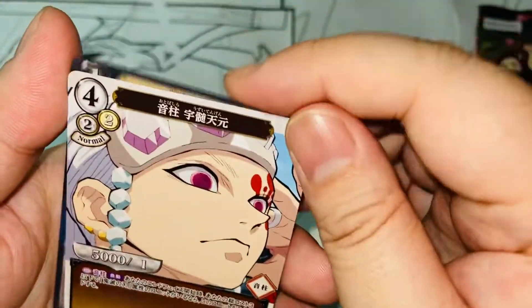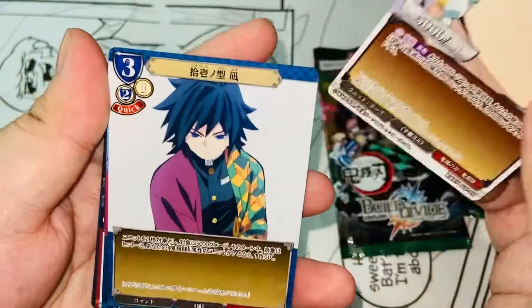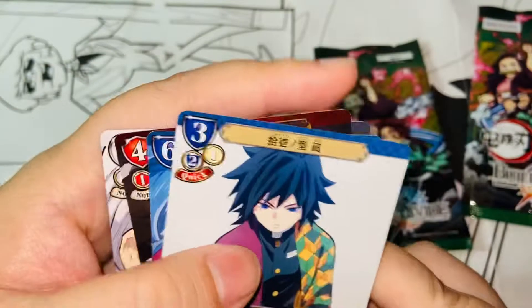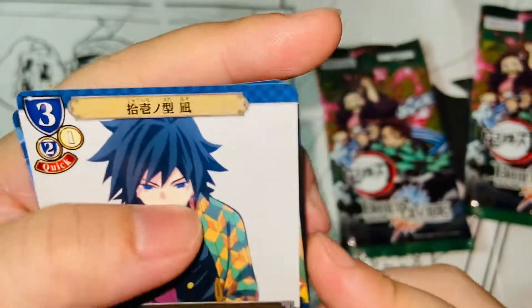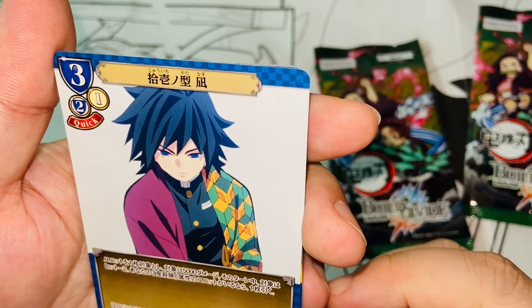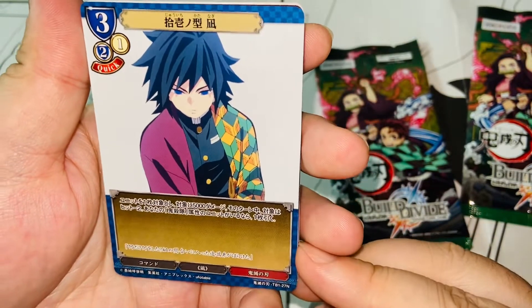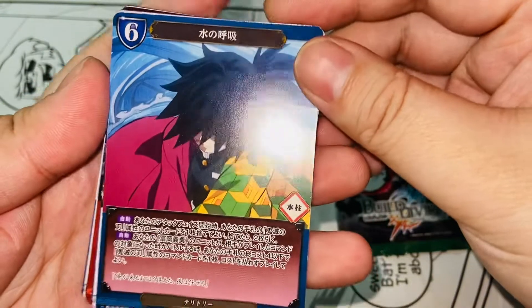Next, we have Uzui Tengen — non-holo as well. Next, this doesn't seem to be a character card — it looks like a supporting card. It says Shichi-no-kata, one of the water breathing techniques, technique eleven. I'm not sure how to play these cards — I'll probably need to do some research. Again non-holo. Next one — Kamino-koku, water breathing again — we have Tomioka Giyu.